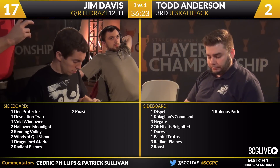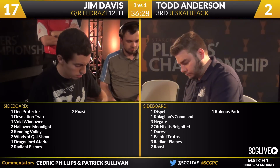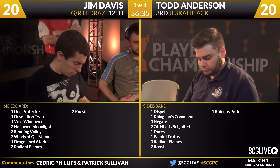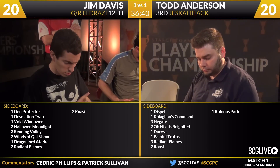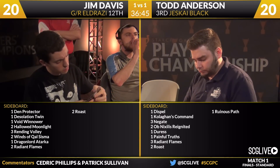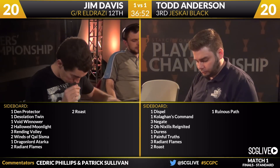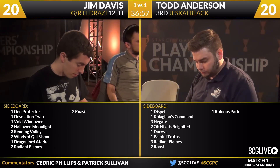For game number 3, Todd Anderson will be on the play. His sideboard options: Dispel, Kolaghan's Command, 3 Negate, 2 Ob Nixilis Reignited, a Duress, Painful Truths, 3 Radiant Flames, 2 Roast, and Ruinous Path. Ruinous Path, Painful Truths, Duress, 2 copies of Ob Nixilis, 3 copies of Negate, and perhaps the extra copy of Kolaghan's Command — those are the cards expected in. For Jim: Den Protector, Desolation Twin, Void Winnower, 2 Hallowed Moonlight, 3 Rending Volley, 2 Winds of Kalsiamma, Dragonlord of Tarka, 2 Radiant Flames, and 2 Roast. Expected in: 2 Radiant Flames, the additional Dragonlord of Tarka, 3 Rending Volley, and the Den Protector.